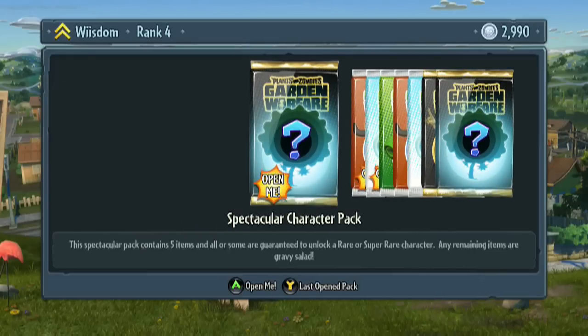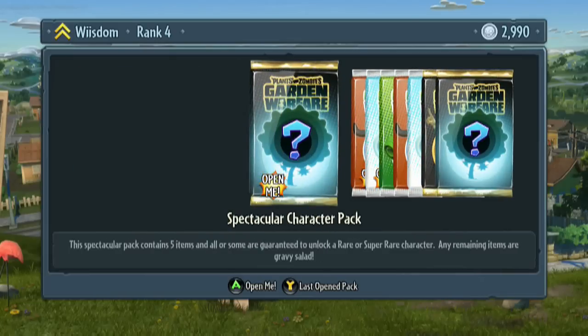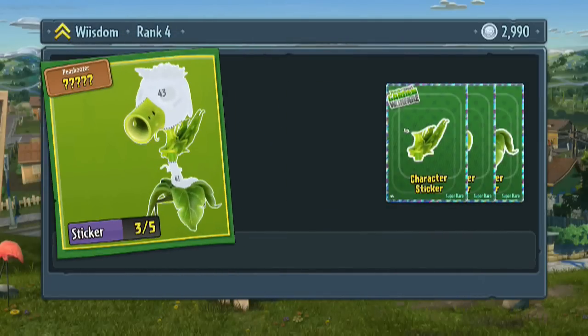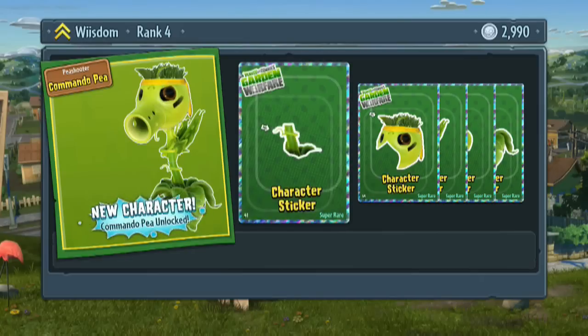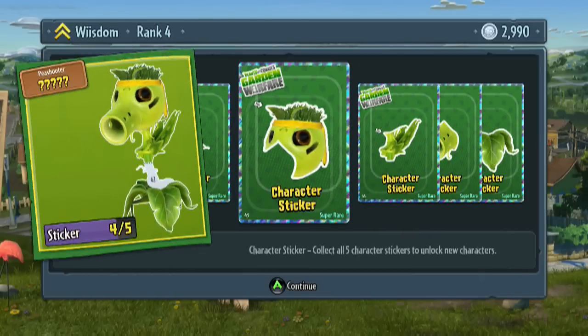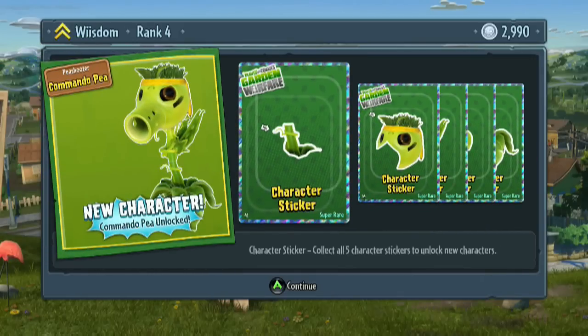Spectacular character pack — now that one also overlaps. They want 40,000 for that. Five items, some are guaranteed to unlock a rare, super rare. Let's go ahead and check this one out. Wow. Collect all five character stickers to unlock new characters. Literally, we got everything we need — all five pieces to get a new character unlocked: the Commando Peashooter. He looks awesome. I'm sure my nephew wishes it was the frozen guy. But that's how the stickers are going to work — when you complete it, you'll get the new characters.